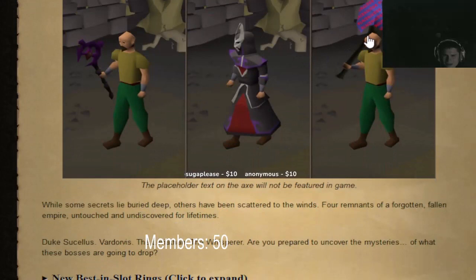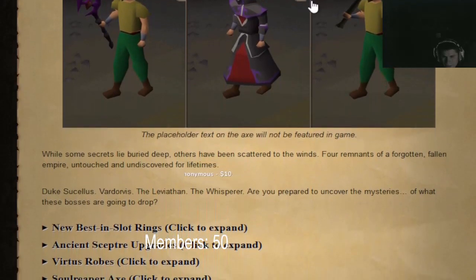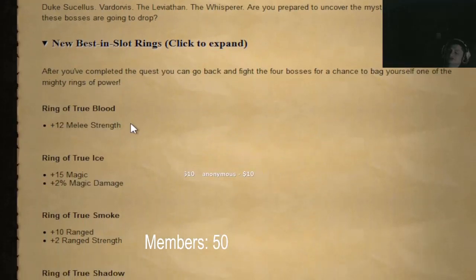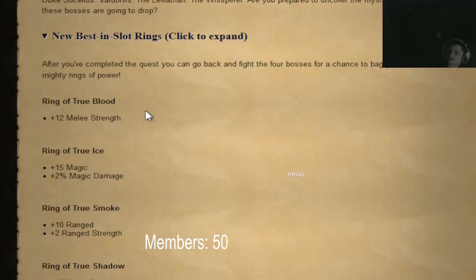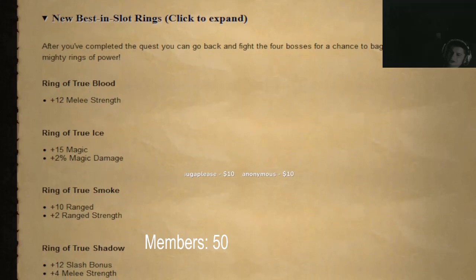New rewards: placeholder text will not be allowed in the game. Vertus robes look like they did back in the day. New best-in-slot rings — wow, that's a lot of strength bonus on the new ring. 12 strength bonus, guys — what the heck!